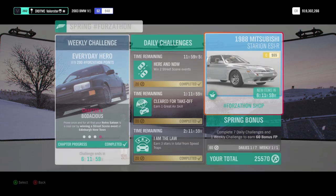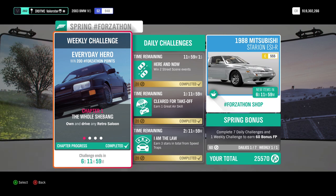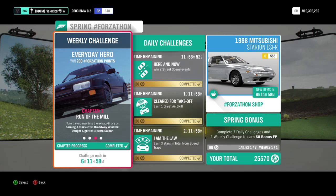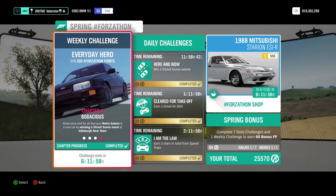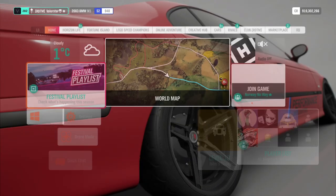Now let's have a look at the vehicle challenge from the Forzathon. We need to have a retro saloon, drive 20 miles or 24 kilometers, get three stars on a danger stunt at the Broadway Windmill, and win a street scene event at Edinburgh Newtown. I tuned a lot of retro saloons but it was not easy to get a decent one for this.